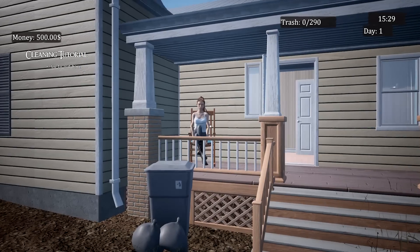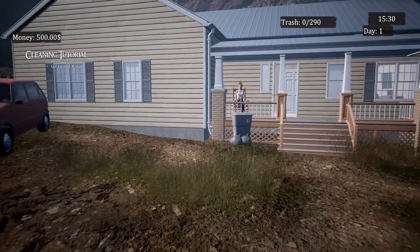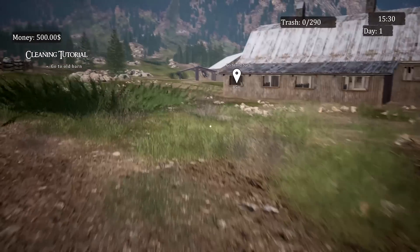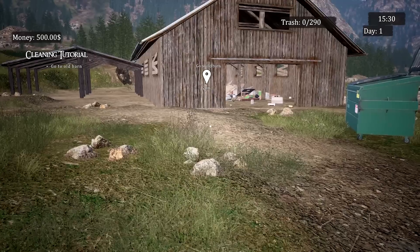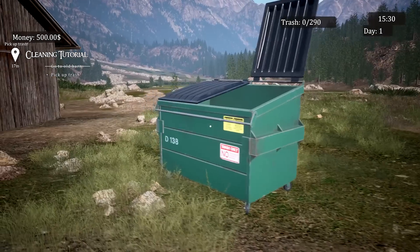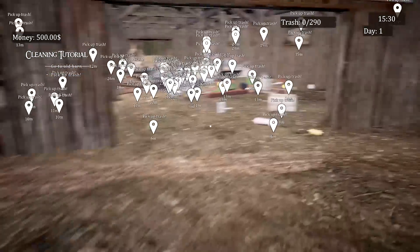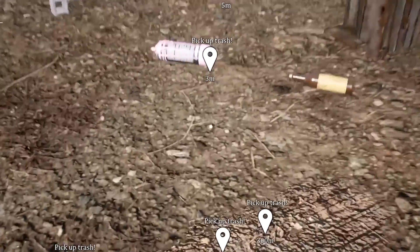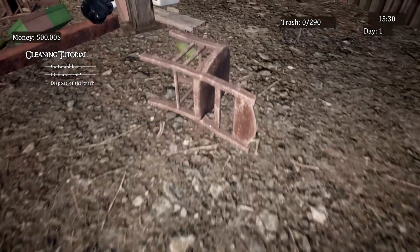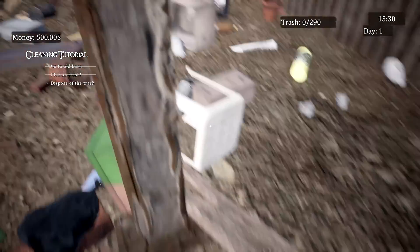Let's go outside and head to the old barn. The wind is really picking up Sophia's hair. It's a lovely house — I would have probably put a couple of things in different positions. The sound effects are a little inconsistent. There are 290 pieces of trash in the old barn. I get to pick up trash and dispose of it — I wish I could maybe turn that off. There appears to be trash under the ground — what does that mean?